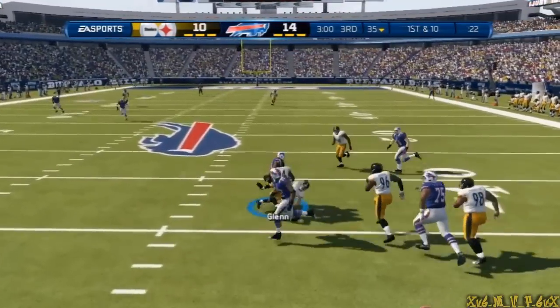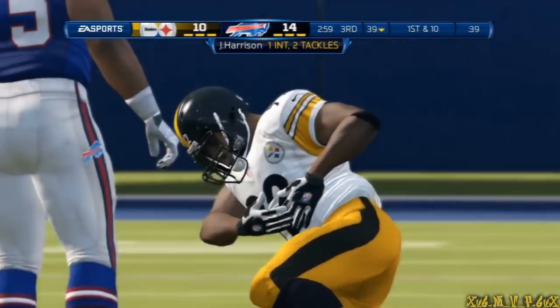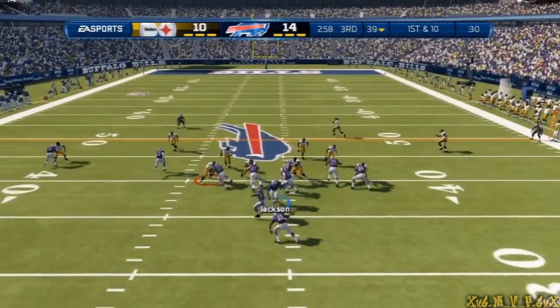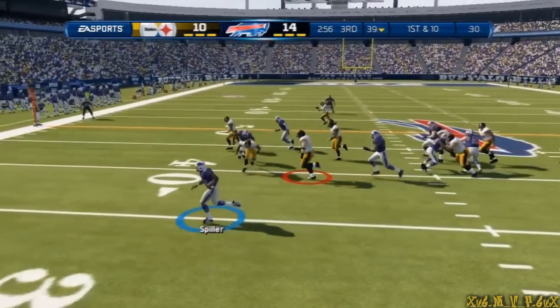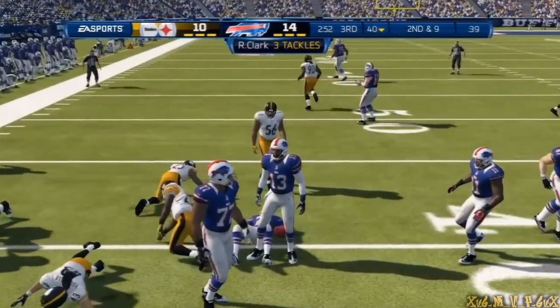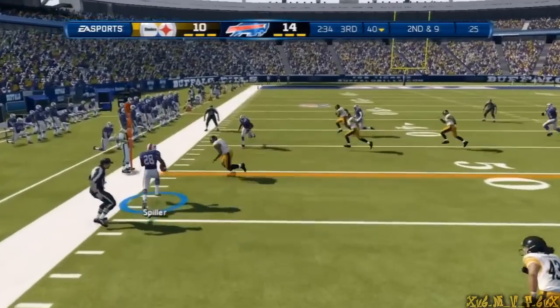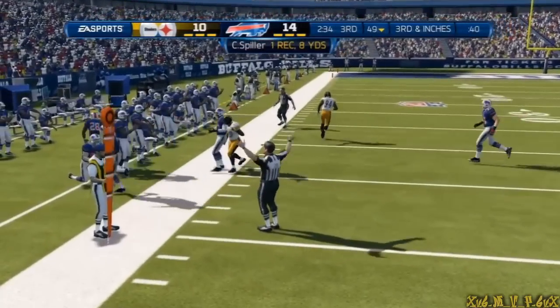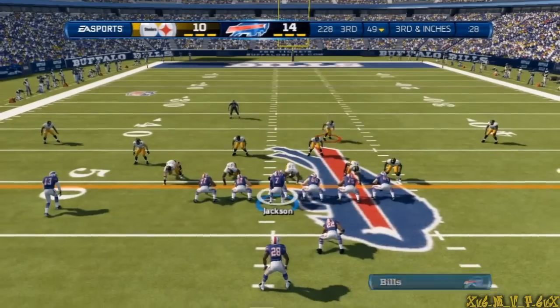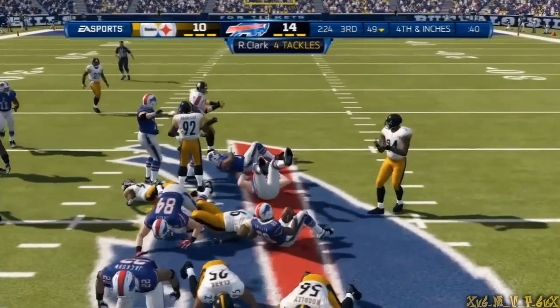There's a player down the field — trainers on their way out. I think he'll be back in the game. Now first and ten. He'll go to the left — well, a short gain on the run. Five-step drop, eyeing that left side. Shoved out of bounds. So they get the reception, but it's not enough to move the chains. Third down coming up.